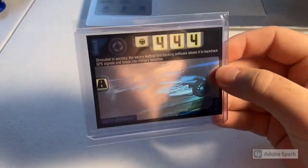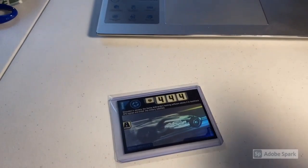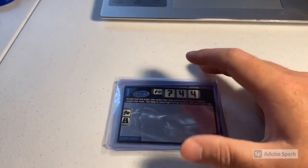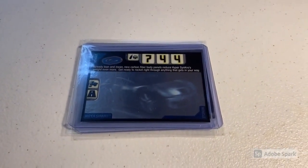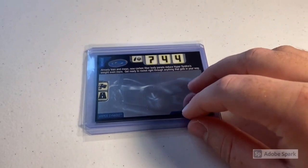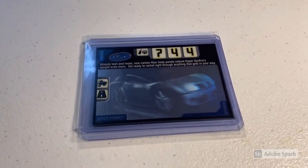Next up we sold two more 3D foil cards: a 3D Foil Vectra Anthracite and a 3D Foil Hyper Synchro. These 3D foil cards are selling very quickly — I think I'm down to my last 10 or 12. Total on this order was $500 even to a return buyer. I believe this buyer has actually now completed his 3D foil set, with the only missing card being Jump Jets — big congrats on that.